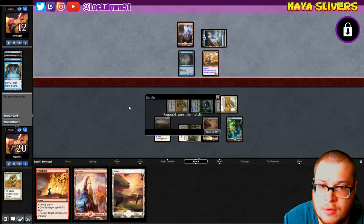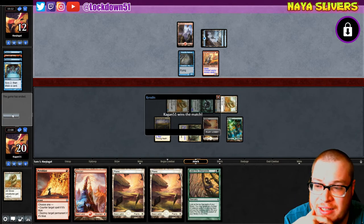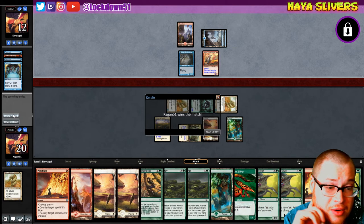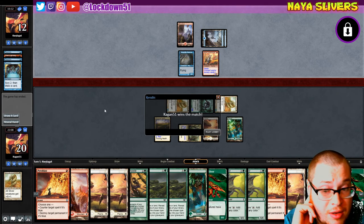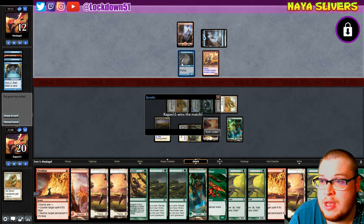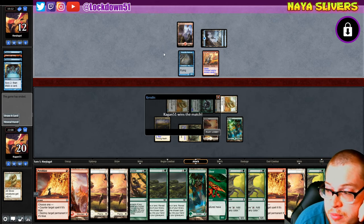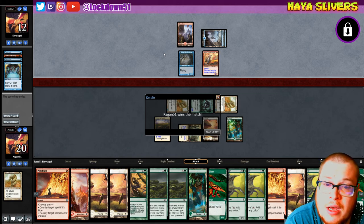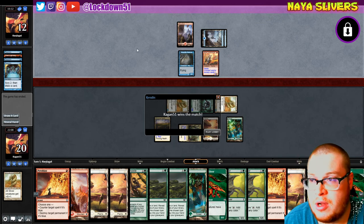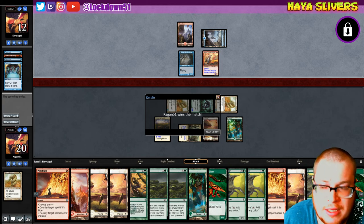They are gonna race, but they don't want to play the game. Let's see what our draw would have been — land, land, just a land, and then Lead the Stampede, then a Winding Way — not a lot of great stuff. We would have definitely, if they're gonna swing, killed their Insectile Apparition, kept swinging for six. If they were swinging out like that they would have been in trouble — swinging for six is not great when you're at 12 and you lose your best flying creature. Hopefully you guys enjoyed that one. Interesting matchup — make sure to subscribe for more Naya Slivers, stay tuned next week, and we'll see you in the next video.